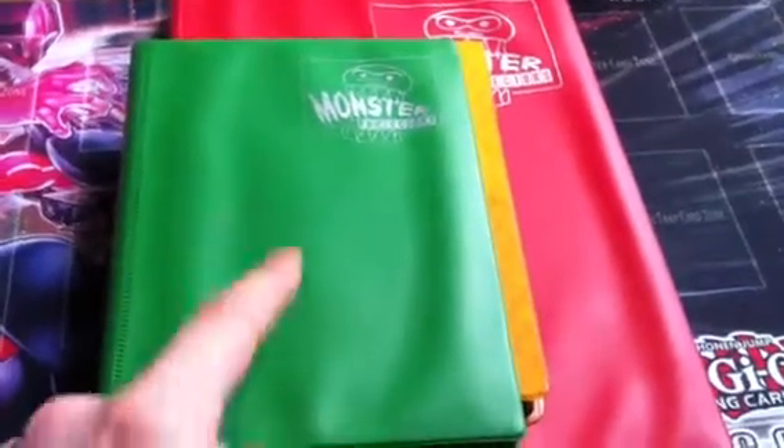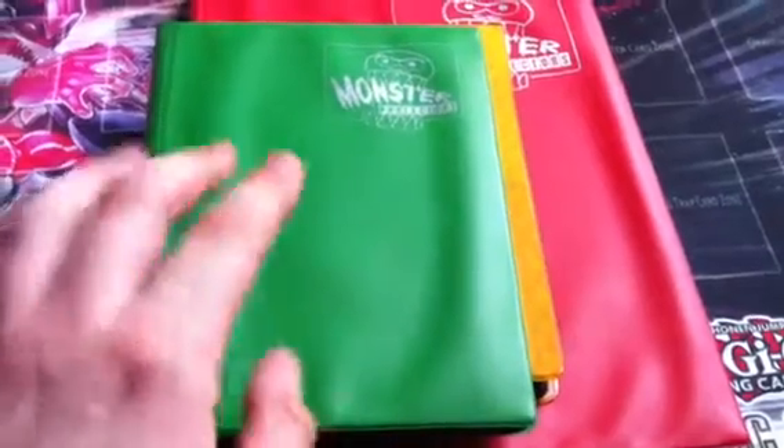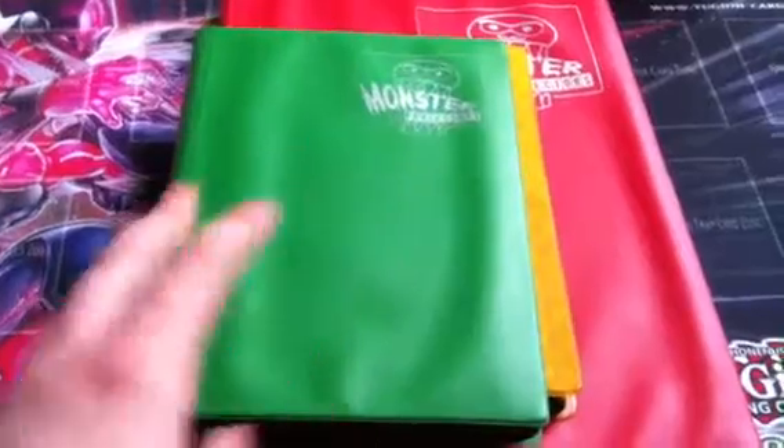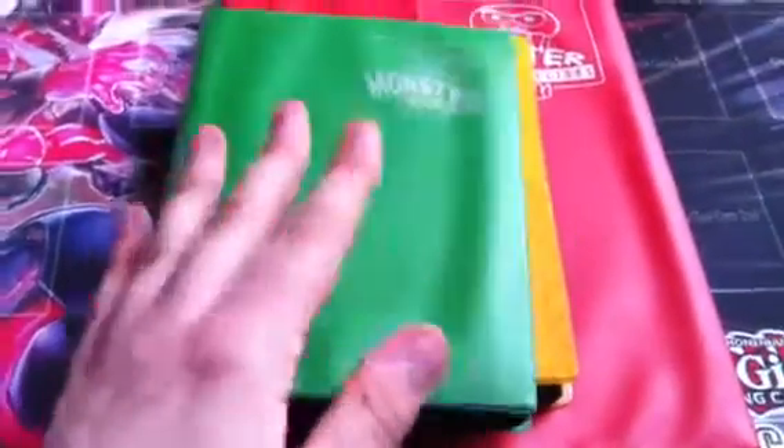He's looking for Secret Rescue Rabbits, Alty Lagias, and Secret Rare from the pack Dolkas. He prefers the Dolkas to be first edition and the Lagias to be Alty. If they can be first edition that would be great, but Alty's are fine. And then Secret Rabbits.